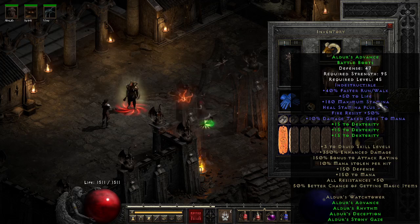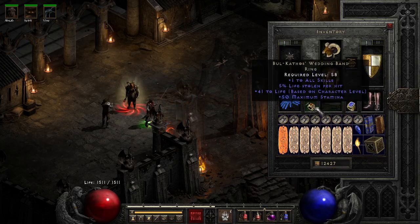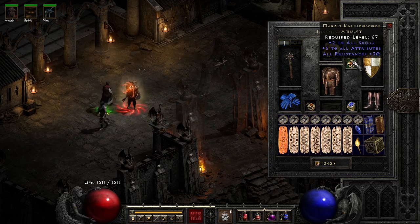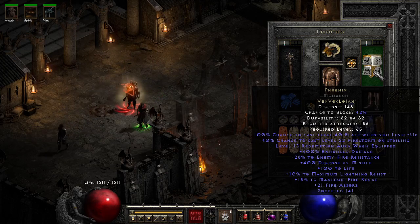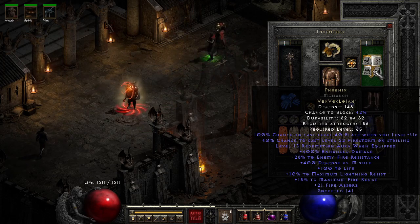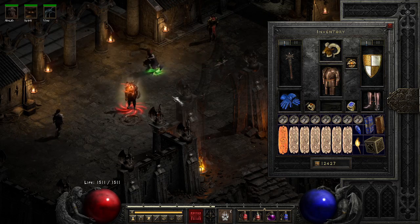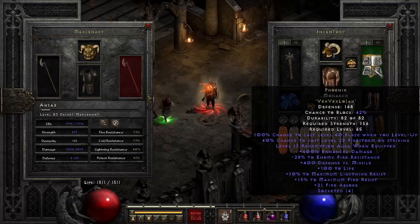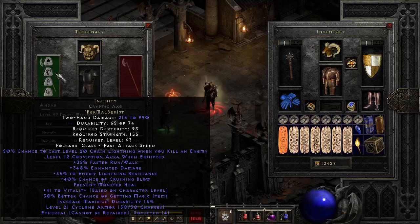We've got the Aldur's boots, Arachnid Mesh, BK ring, Raven Frost, a Mara's, and then a Phoenix shield — a little expensive at Vex Vex Lo Jah — but in the scheme of things it's actually cheaper than Enigma, it's cheaper than Infinity. I am using Infinity on my merc with Fortitude and Andy's Visage.